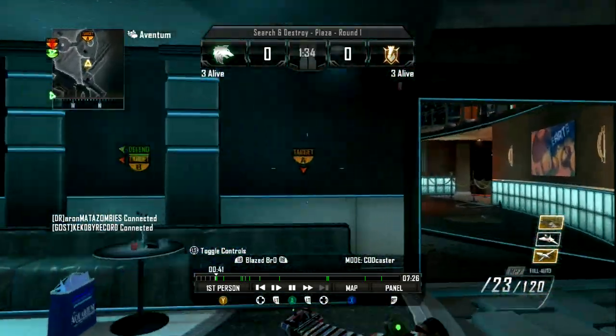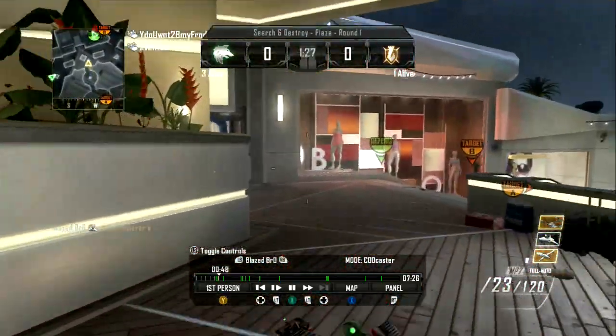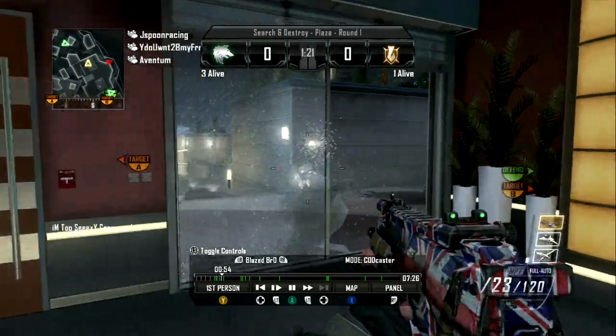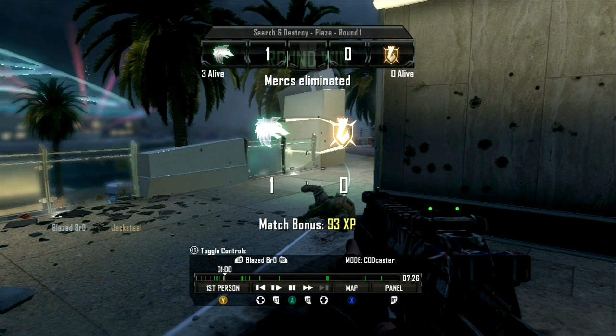He's playing Search and Destroy with instant killstreaks, infinite ammo, and invisibility on, and much more. If you look at the mini-map he has a Blackbird automatically — it's the very first round, and there's no way you can get a Blackbird unless you get all six kills and plant the bomb in the first round, so there's no way you can do that legitimately.